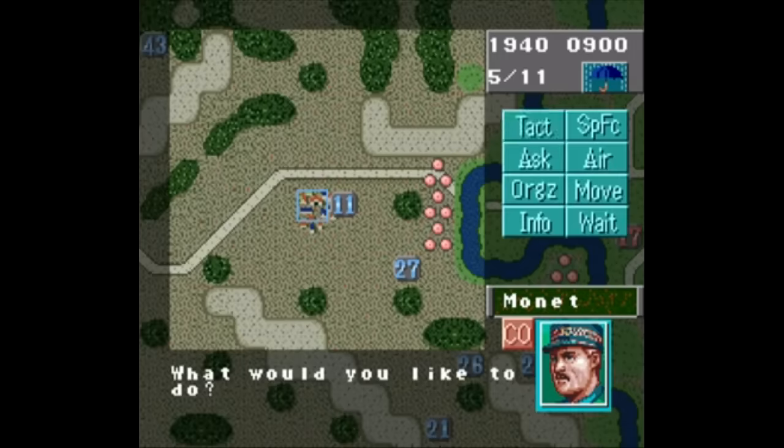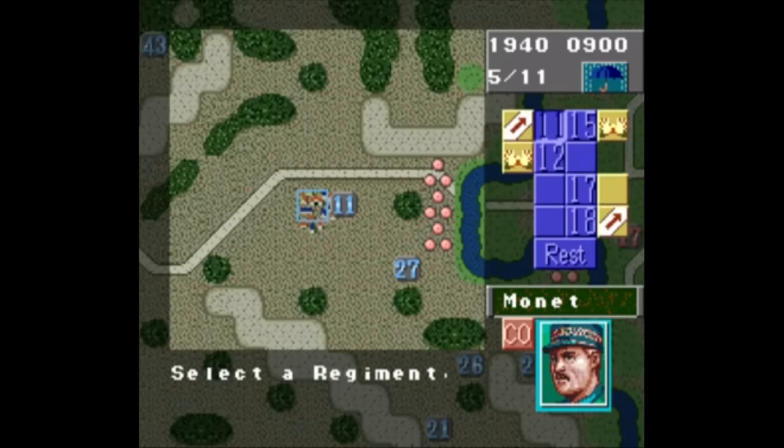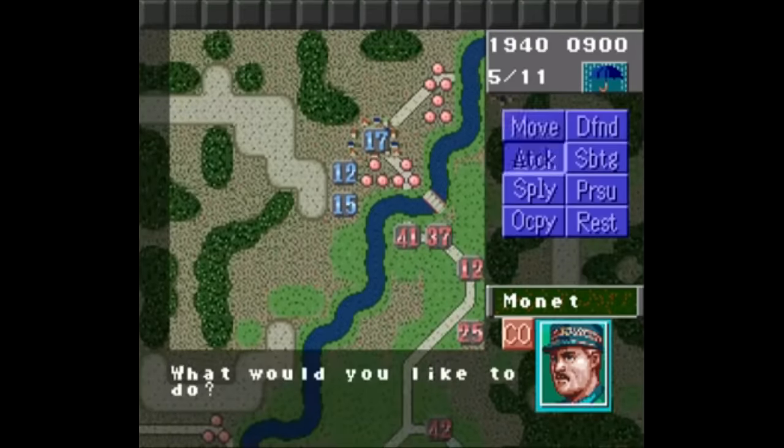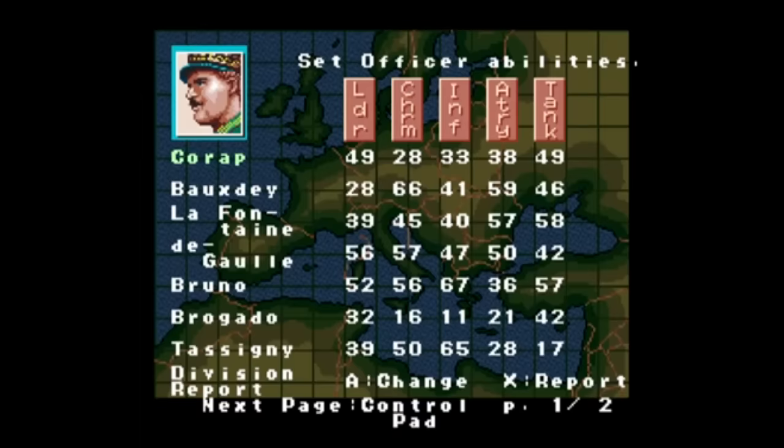The way Operation Europe plays is not that different from any other Koei game I've covered so far. Each unit has eight general options organized by move, attack, supply, occupy, defend, sabotage, pursue, and rest. You've got generals, battalions, statistics, ratings. You take one glance at this game and you know what it's all about.